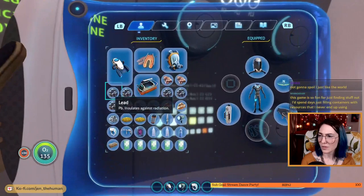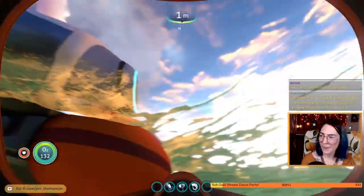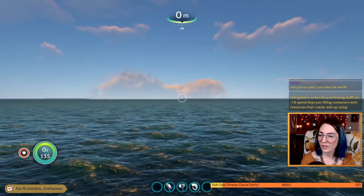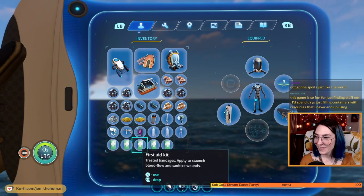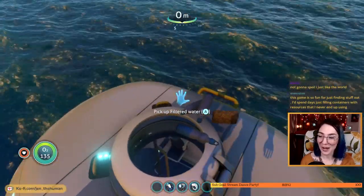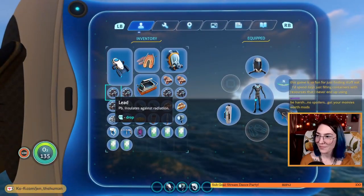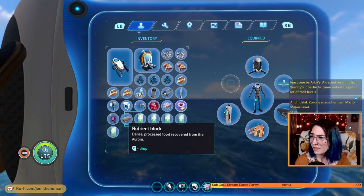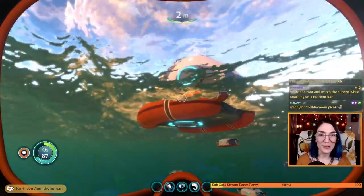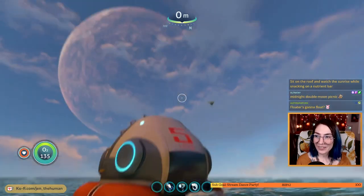There's no reason to keep those. I can't even pretend to eat it — there is no eating mechanic whatsoever. Let's go hang out on the top of this and get a good look at the view. Can't even drink it if I wanted to. This is our emergency pile — maybe there's somebody else stranded and they come upon our life pod and we can rescue them with our extra resources. Let's put our fins back on. Sit on the roof and watch the sunrise while snacking on the nutrient bar. Double moon picnic!